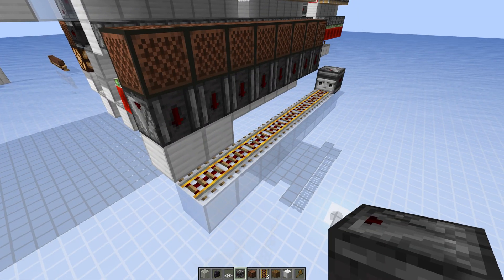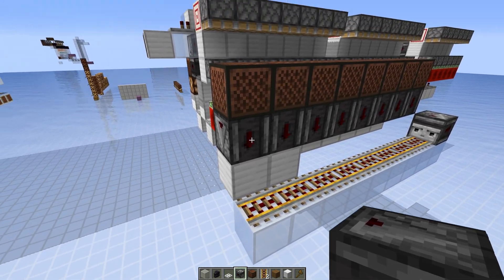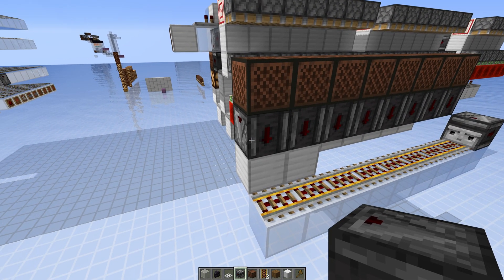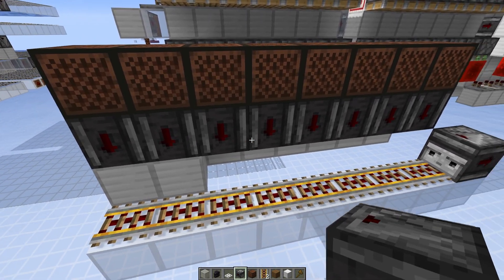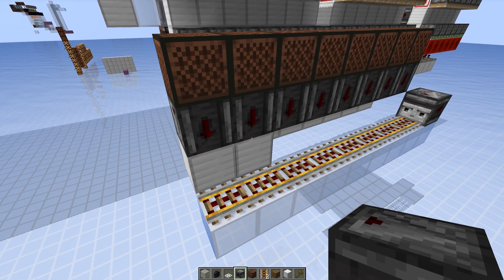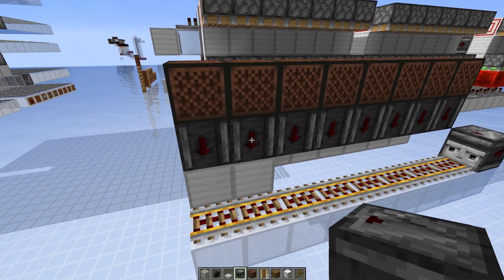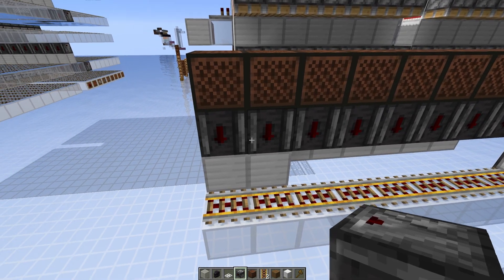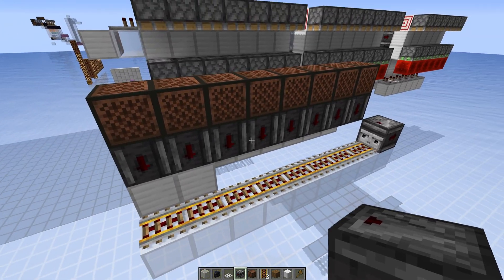The fastest you can activate a rail line is every four game ticks. So if we have this observer activate, then four game ticks later the next one, four game ticks later the next, and so on. If the interval between two pulses is just four game ticks we know it was the first one; if it's eight it was the second one, and so on.